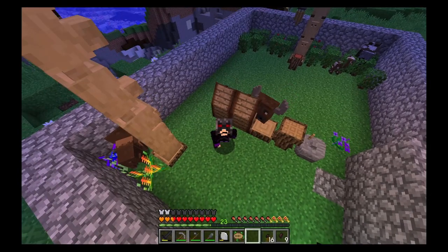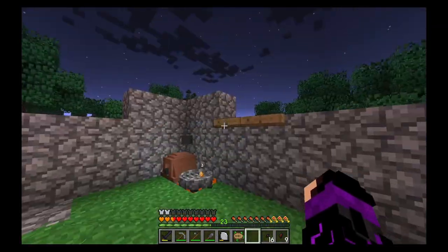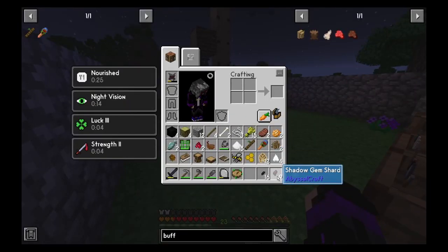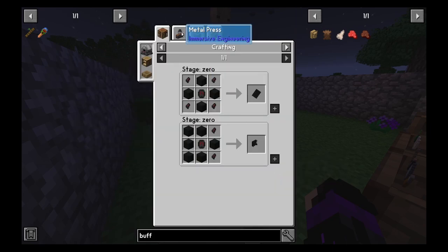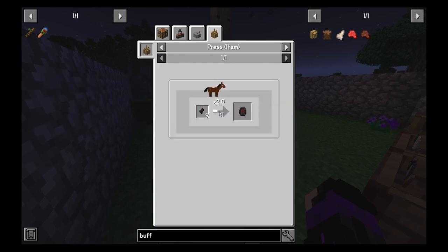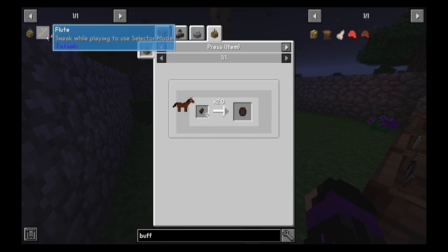Hello everyone, welcome back to another episode of Sevtech. In the last episode we got these shadow gem shards, and to make a shadow gem with them, which we're going to need for the flame grilled whopper, we're going to need a horse press. Let me bookmark that with A.